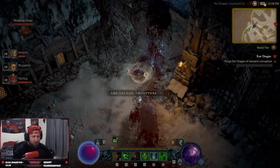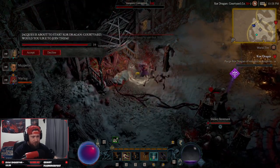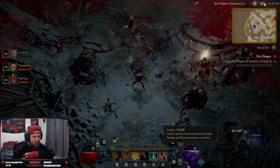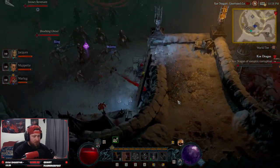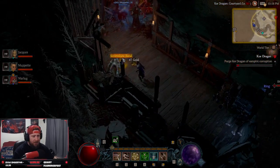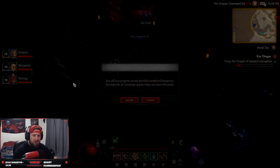Then you're going to drop down this way, dash through here, and go inside of this building. There's a chest, and then after that there's two more bodies right here — one, two. Then you're going to climb this ladder, walk all the way around, and dash across here.